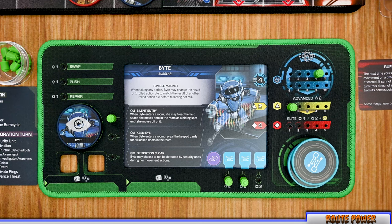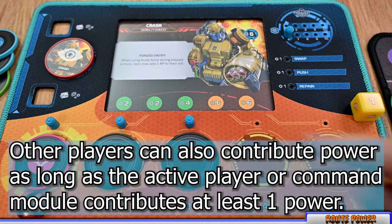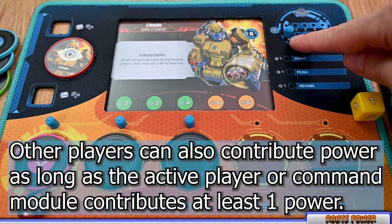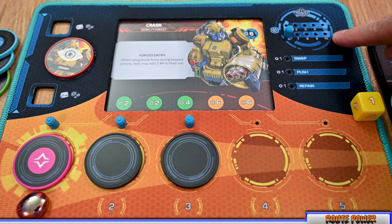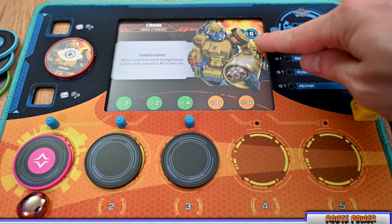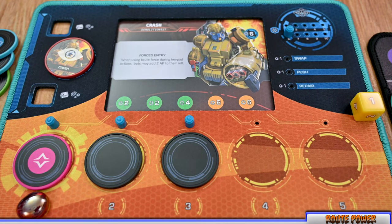During the route power step, a player or the command module can also spend power to upgrade the command module itself, unlocking additional burn cycles or abilities. You are allowed to combine power to do this — for example, to unlock a six-power ability, you could spend four from the command module and two from the active player. The command module is still capped at 10 power but does not have its own turn, so it does not need to spend down to a maximum. You cannot spend a command module's power to upgrade a player or agent board.